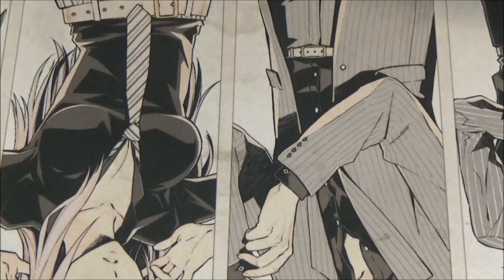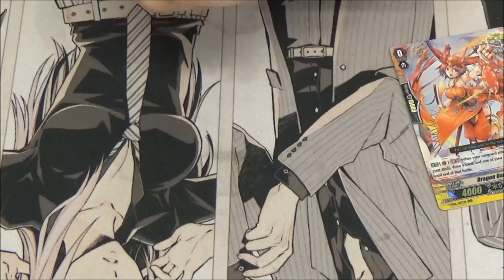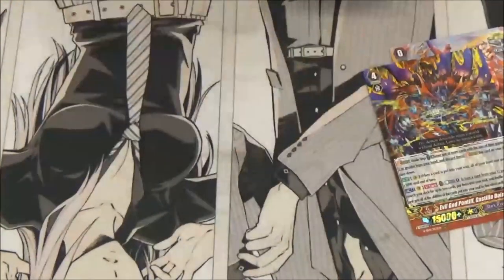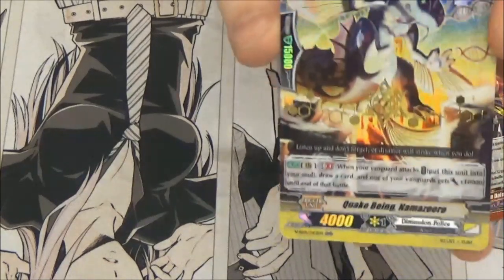So first off we have a Dragon Dancer Tequila, a Kagero Crit, and Evil God Pontiff Gasteel Dimanas. Gasteel, boys! Now we're starting off right. Quakebeer Namazuru Stamped.